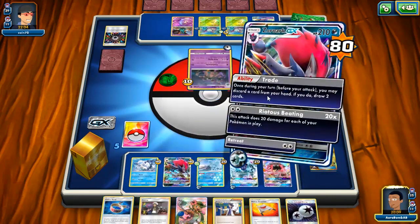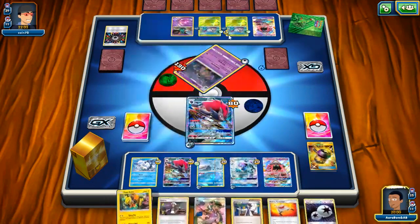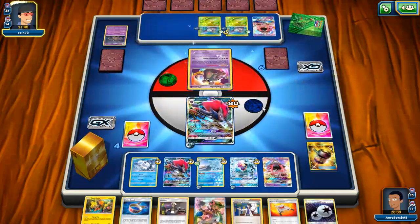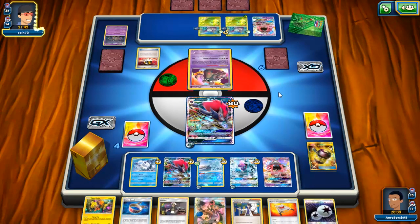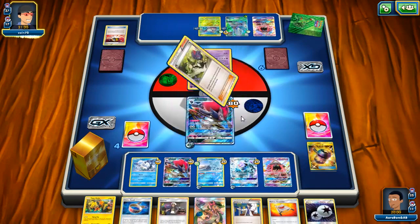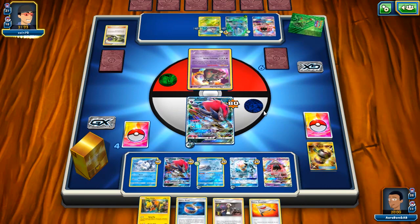I'm going to get my knockout here since I have a full bench anyway. There's my Tapu Koko that was prized — not a big deal. I want to knock this out because I don't want to be ability locked. I'm probably going to Guzma that out next turn. If he ability locks me and then hits me with Golisopod with Choice Band he could knock me out — he did attach a grass energy so I'm probably getting knocked out here. I have another Zoroark just chilling to attack with if I need to.